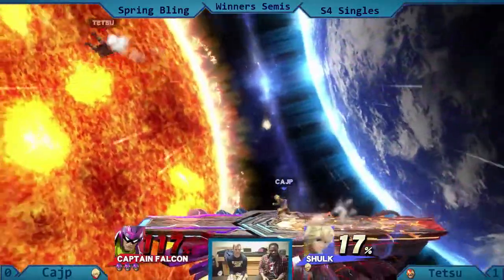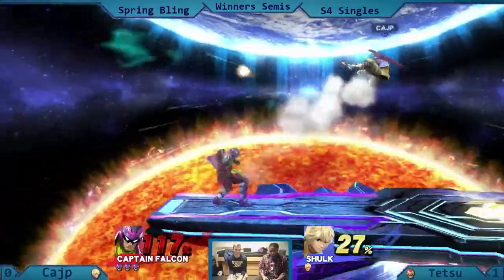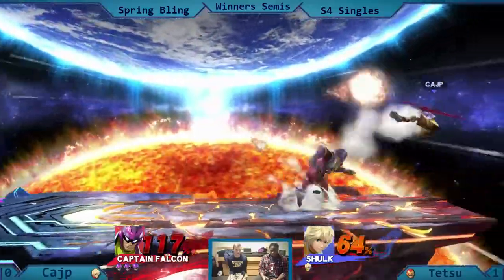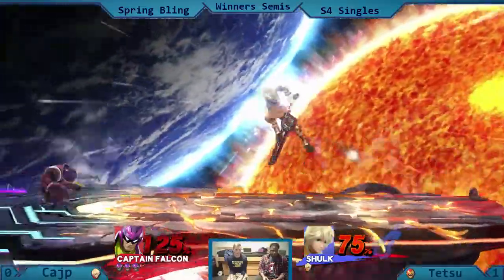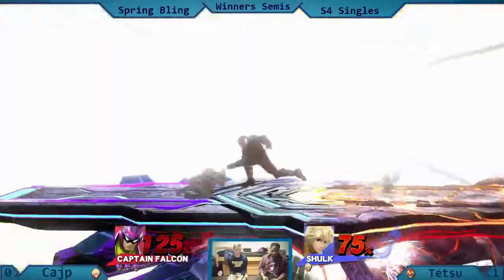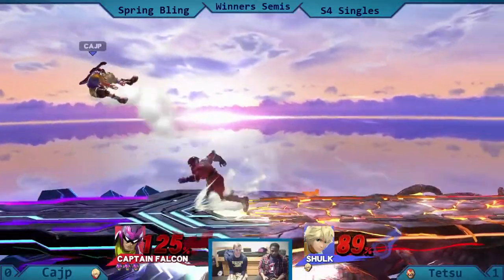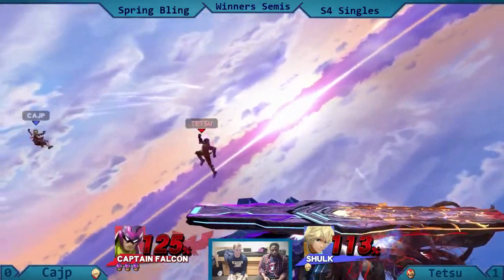He says, frick you, Captain Falcon! I'm coming back. You may think you have a 3-1 lean on me, but forget you. Let's see if Shulk can at least take one stock off of him. Almost gets a punch, but good recovery from Kajip. Good dodge. Definitely wants to kill Captain Falcon — he is furious. You can see it in his eyes. Going for the smash, hoping to get something off of Tetsu. But Tetsu almost takes the stock.